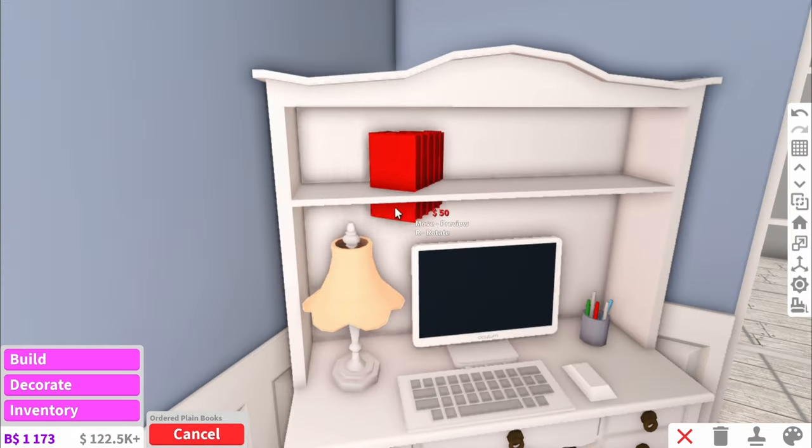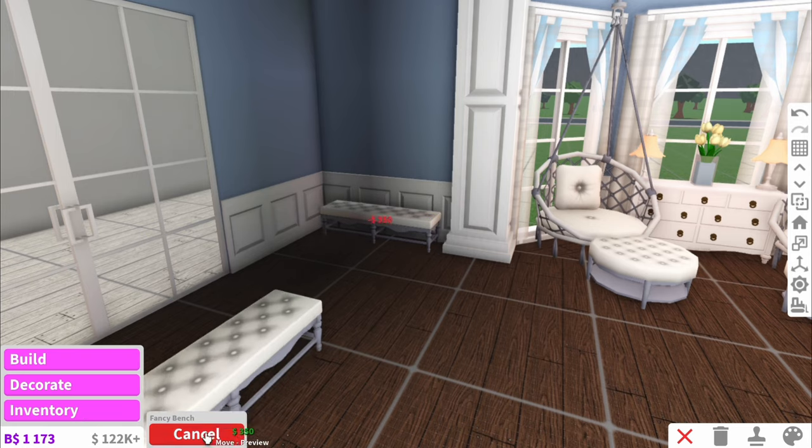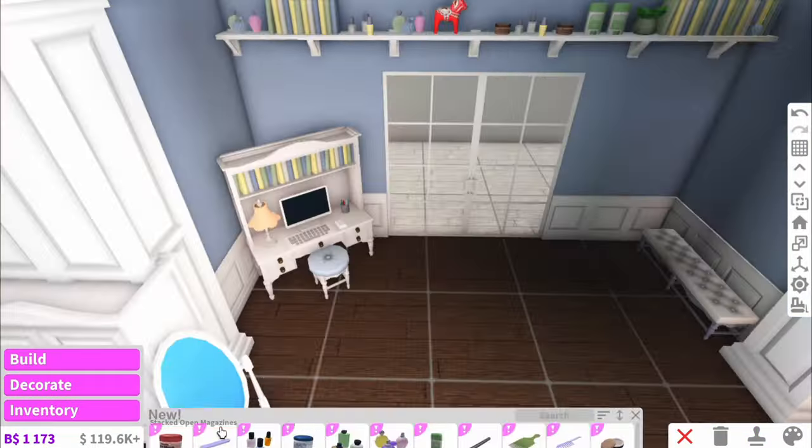And then in the very top just some books. Then over here I'm just going to add this little bench — this is going to be like the get ready area. But I do feel like the walls look a little bit bare over here, so I might just add some more of these shelves along here.